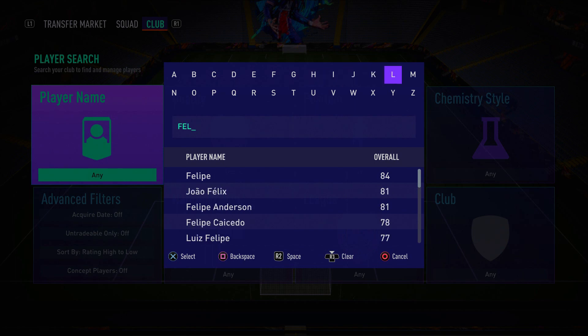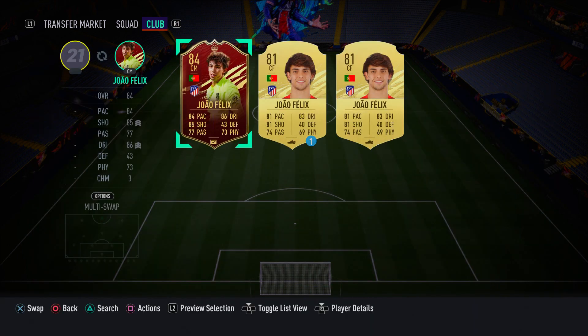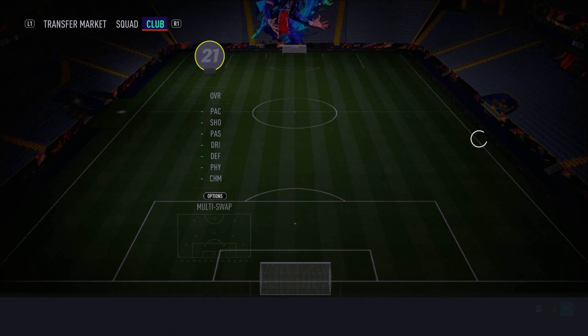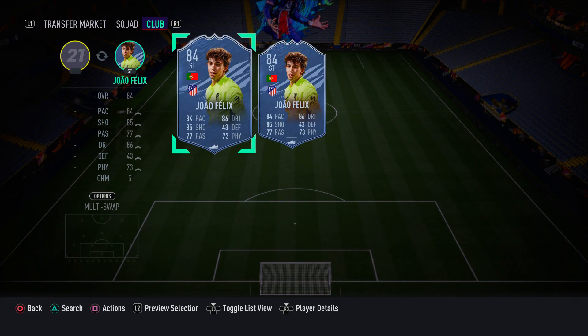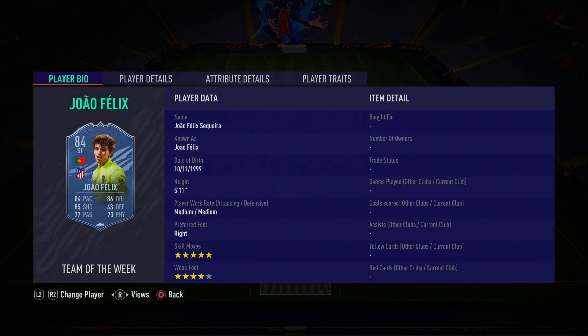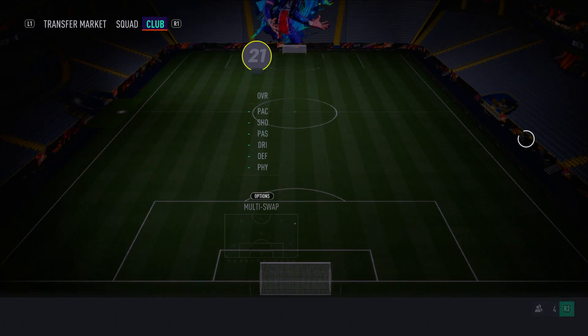In the striker position we have Joao Felix, and it is indeed his in-form card. This card is absolutely insane — I've got his red pick and I absolutely love it. He's in the center mid spot just to show full chemistry. In-form Joao Felix has five-star skill moves, four-star weak foot, he's pacey, his finishing is amazing, super agile, great dribbling and composure — he is so clinical with both feet. He's just a fantastic card.